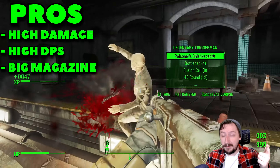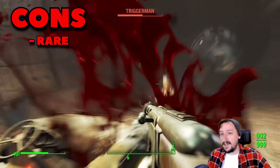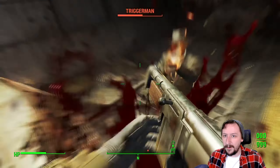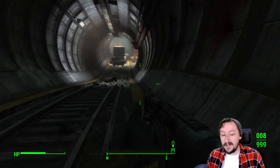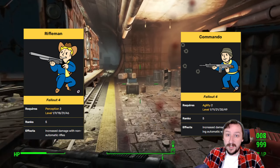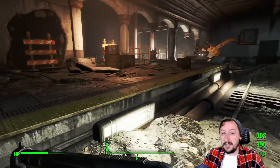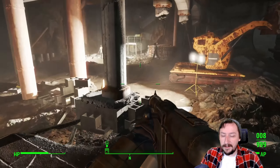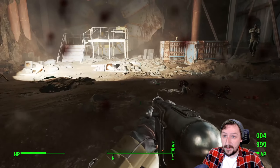That weight can go up quite a bit if you fully mod it out. For the pros, the Combat Shotgun has really high damage and pretty high damage per second, as well as a high magazine capacity — or at least the ability to have one. The only real con is that they are kind of rare in the early game. In the mid and late game it's not too difficult to find them. For perks, you'll want Rifleman or Commando — Commando for full auto, which is devastating at close range, and Rifleman for semi-automatic.